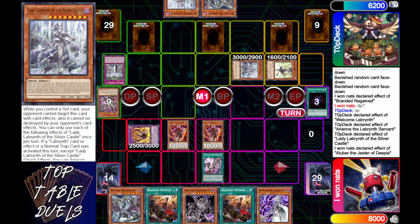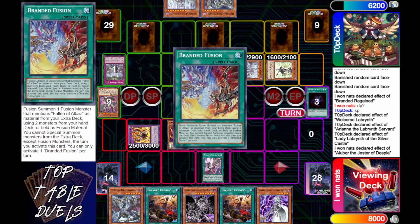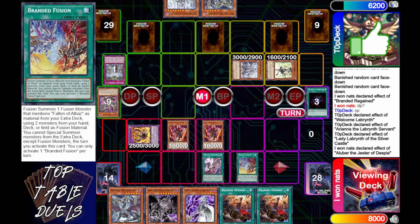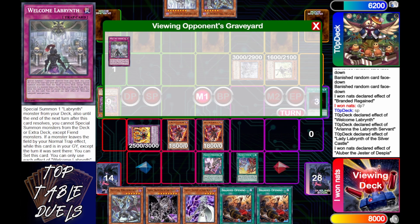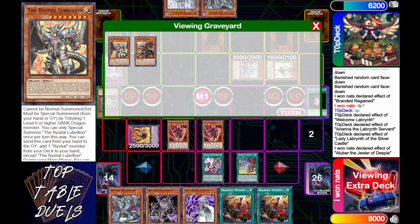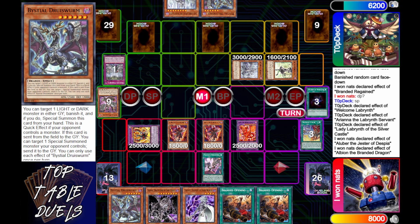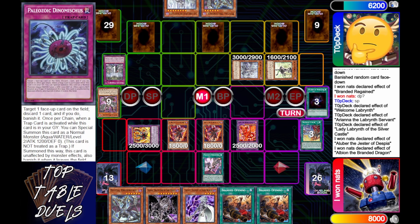At this point he's just trying to set up his ability to keep recurring stuff. i1nats is going to Normal Summon his Aluber — and what's he going to get? He's going to get another Branded Fusion, because Dimension Shifter is now offline. He's going to light off Branded Fusion, and now we're going to see those Ice Dragon Prisons coming in — probably one of the best cards you can play right now.